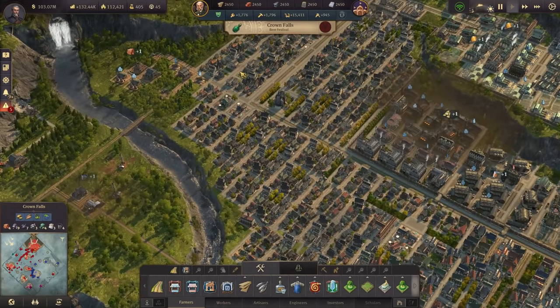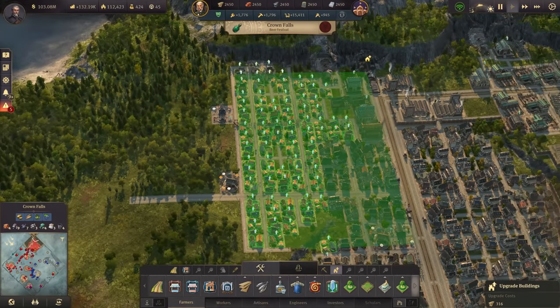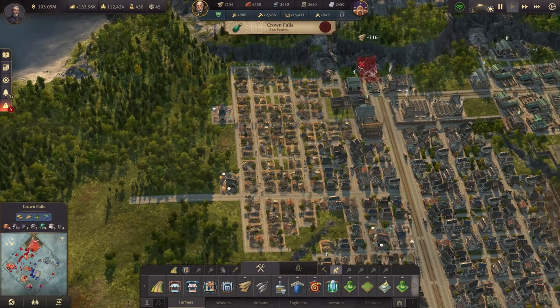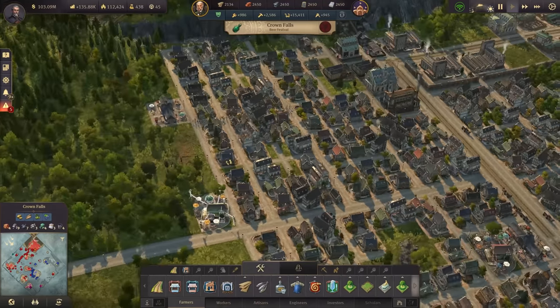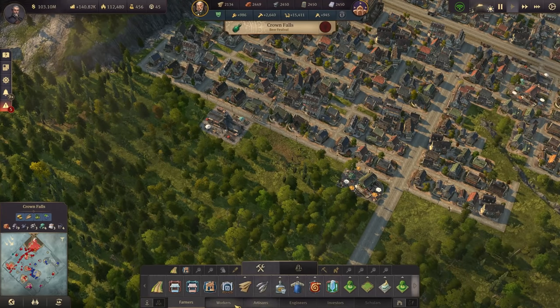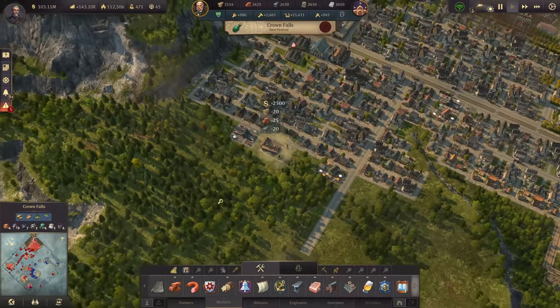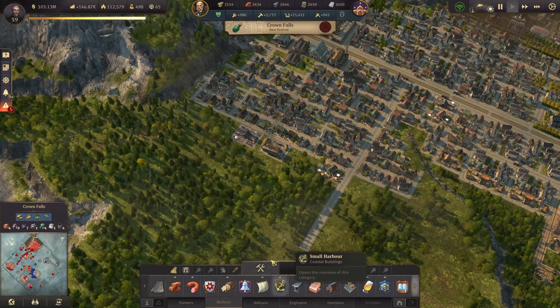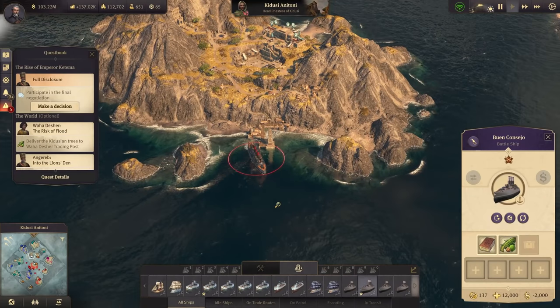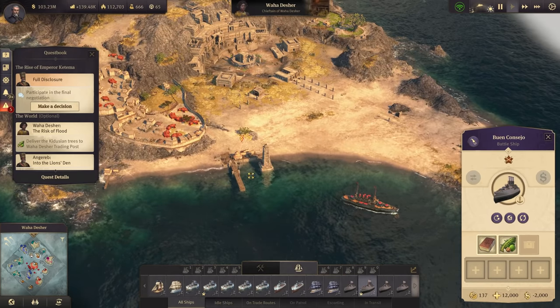The cleaner and more beautiful it gets, the happier my population is. We actually also have a beer festival running at the moment. Let's upgrade this new block that we've built there as well to the next level, so that we have the workers. The workers will want to upgrade right away — we just give them the school and that's it for them. In Africa, we can continue with the trees from Kedusi — we need to bring these over now to the water temple there.